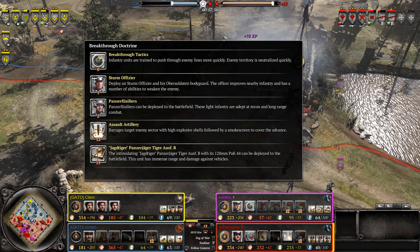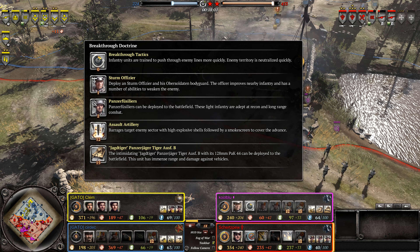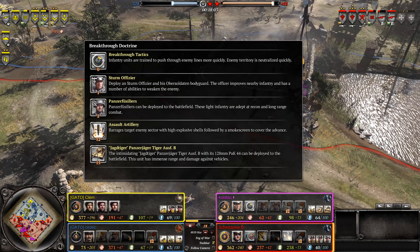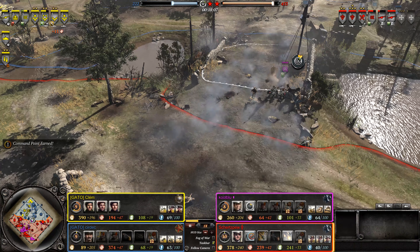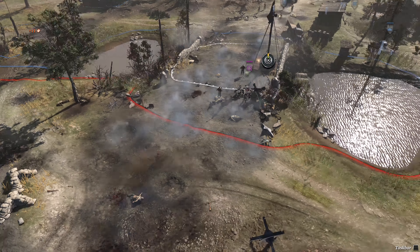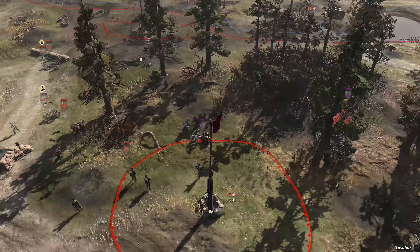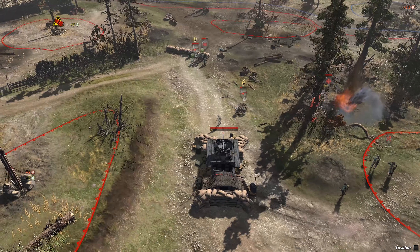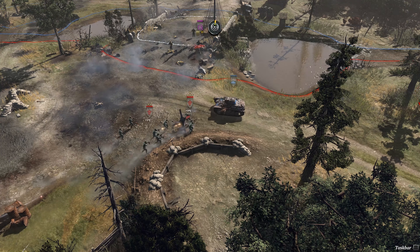Those Panzer Fusiliers took a lot of damage, which brings up the Breakthrough Doctrine. This is great for long-range infantry support with Panzer Fusiliers, star artillery to break up key enemy positions, defending a key point, and most importantly the Jagdtiger — which is a great tank buster, but very susceptible to enemy infantry and long-range AT. It's also not very fast, so if you pin it with a T-34 and call in an airstrike, you're doing pretty damn well.